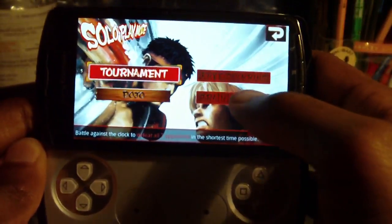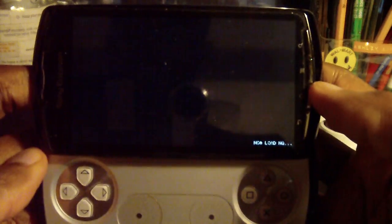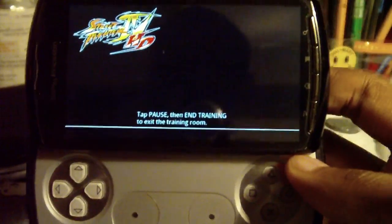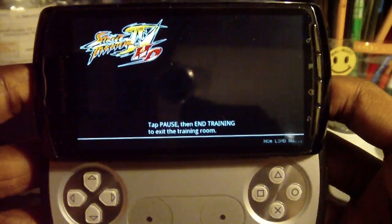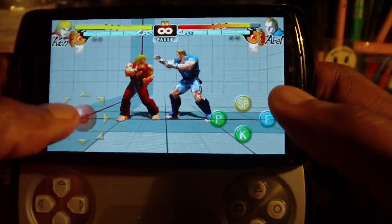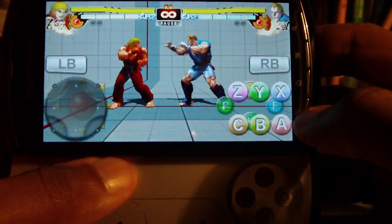Let's just do a practice match for now. I'm going to go up against Ava — I always play Ken, even though everyone knows Ryu is much stronger. Ken's my main guy. Now natively we all know that it only controls with touchscreen, and if I didn't have Game Keyboard on, that wouldn't change. But luckily, we have Game Keyboard to change that.